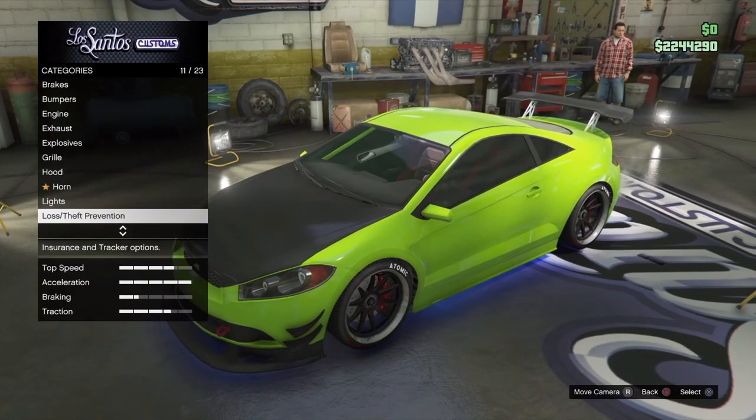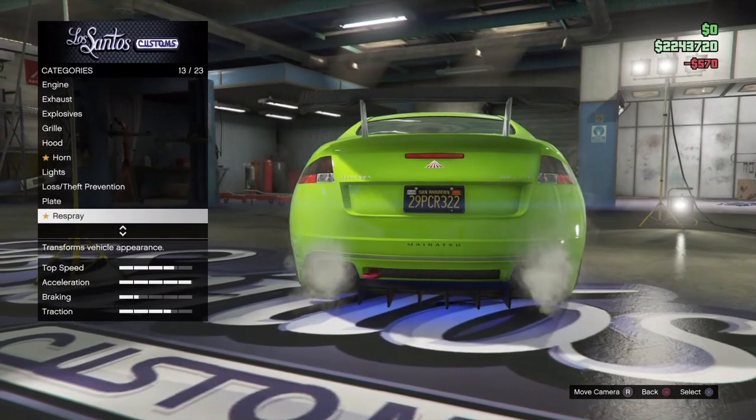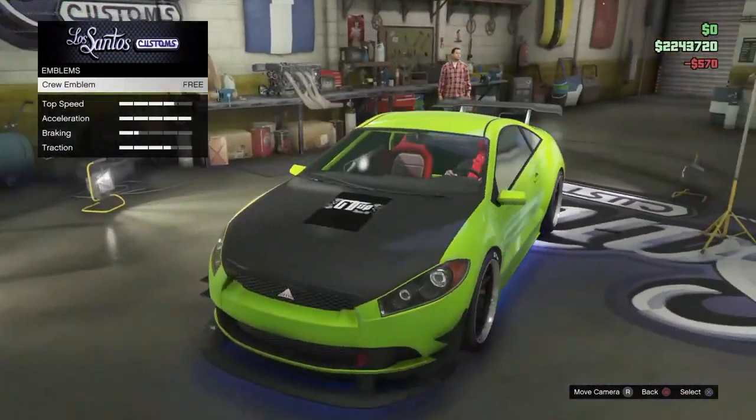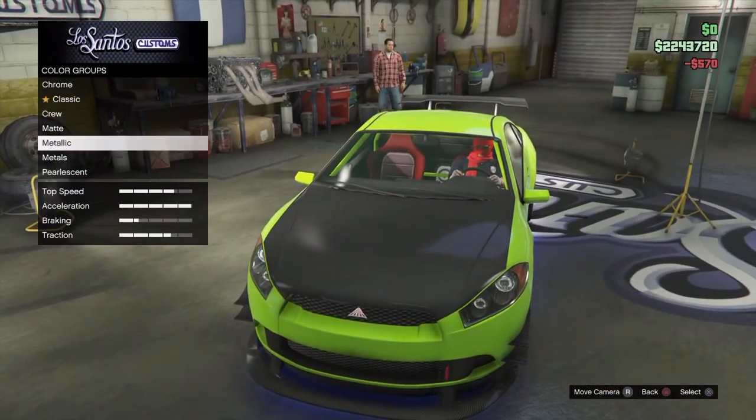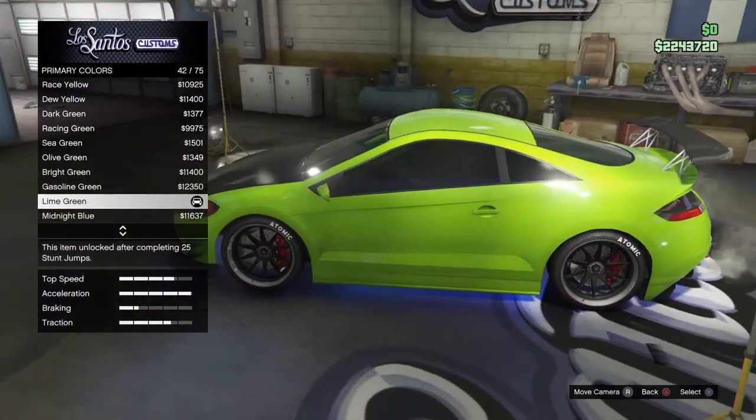From that point go to paint — sorry I forgot to mention that. Go to primary, then go to metallic, look for lime green and put it on.